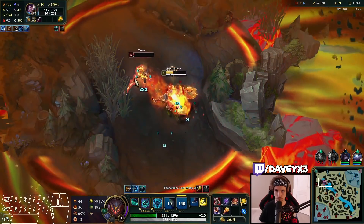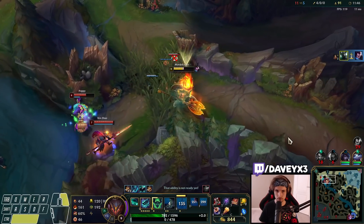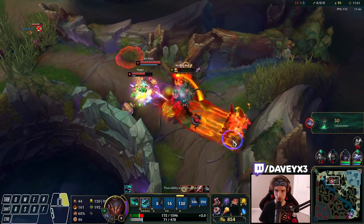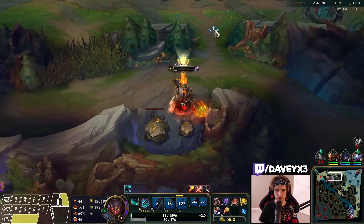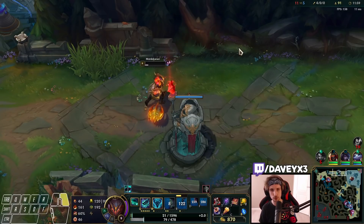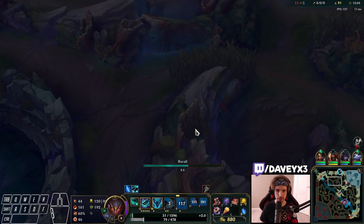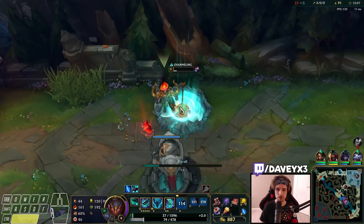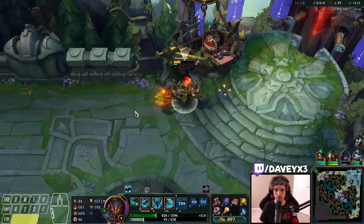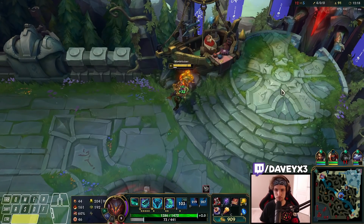Got this one. I messed up my E — I wanted to position it to kick Xin Zhao back but accidentally clicked in the wrong direction because I got confused by the cooldown. My bad. I nearly lost my stacks right there.